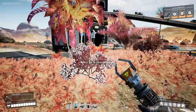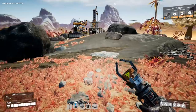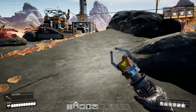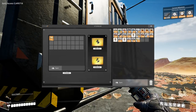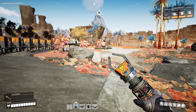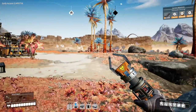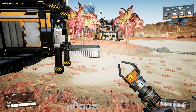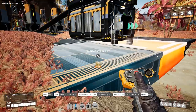Moving right along, I want to kind of start getting a picture of where I want to go from here. Let's grab the rest of the concrete that's available here and start coming up with a general idea. As I mentioned, I do want to elevate — I want to go up in the air — but where do I want to start going up? That is the part I'm unsure of.